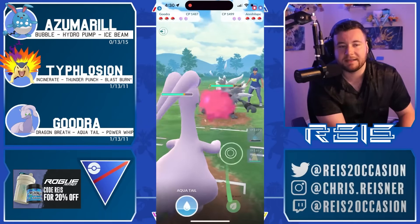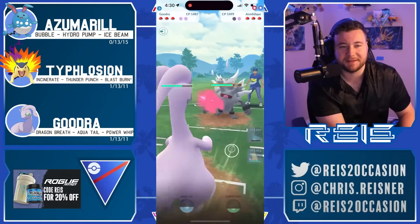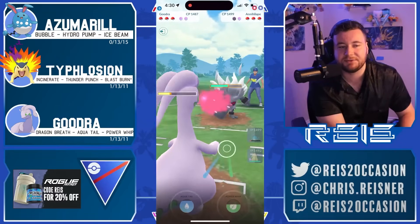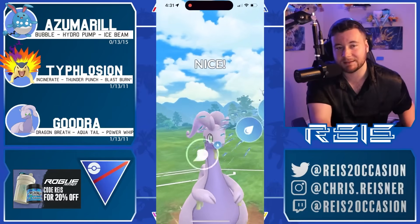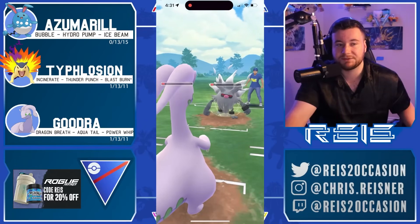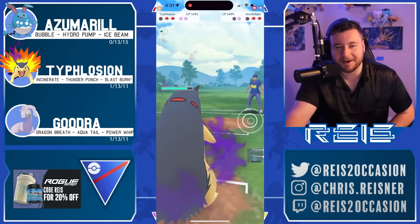Goodra lures out Annihilape — not necessarily a hard check to Goodra, goes in with a neutral matchup. The opponent does shield as Goodra fires off the Aqua Tail, grabs that first shield from the opponent. Annihilape now fires off a Night Slash — that's not going to do too much. Goodra paces to another Aqua Tail and does get there before another move comes from the Annihilape. Lands the Aqua Tail and Annihilape felt forced to throw.